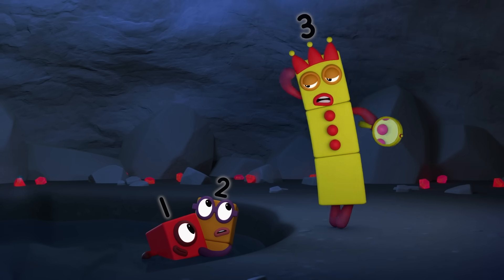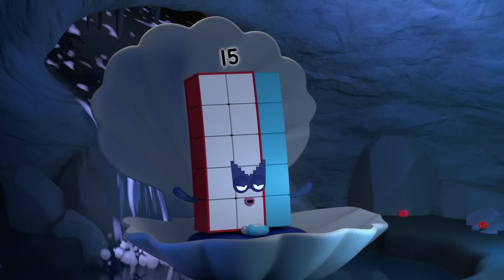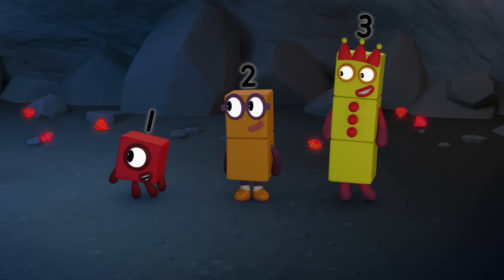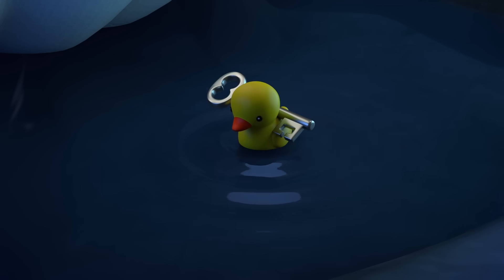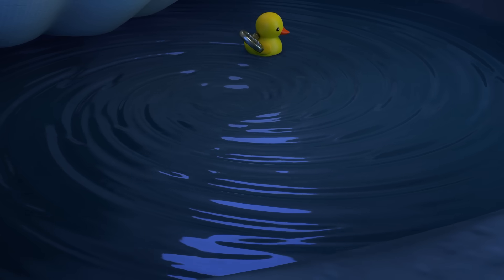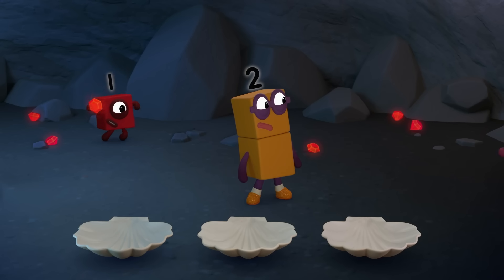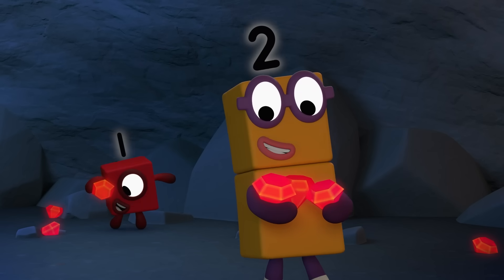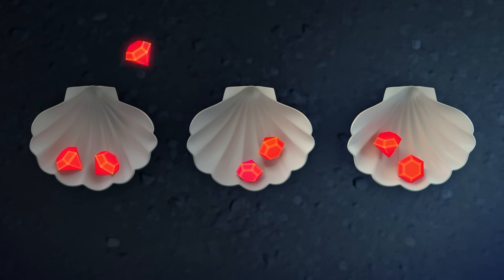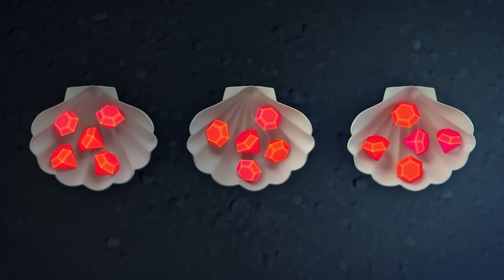I am the genie of water. Your next challenge is to share my fifteen watery gems between these three shells, so each shell has the same number of gems. Share the gems before the waters run dry, or the key will be sucked down the bottomless plug hole! Instead of one gem at a time, let's get three at a time — three shells, three gems. Fifteen gems shared between three shells is five gems in each shell.